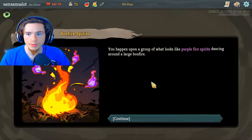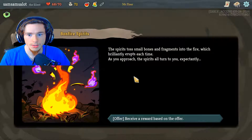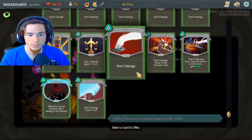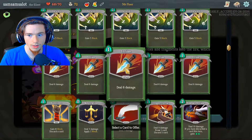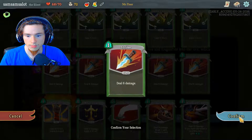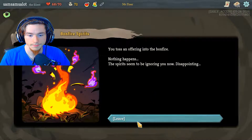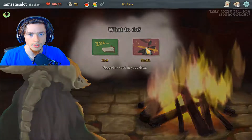You happen upon a group of what looks like purple fire spirits dancing around a large bonfire. The spirits toss small bones and fragments into the fire, which brilliantly erupts each time. As you approach, the spirits turn to you expectantly — select a card to offer. I guess I'll offer a Strike card. You toss an offering into the bonfire, nothing happens. The spirits seem to be ignoring you now. Disappointing. Since we're pretty close to full health, I guess we'll be upgrading cards.